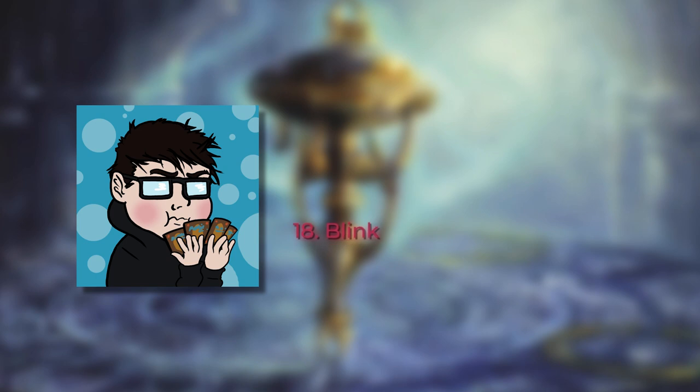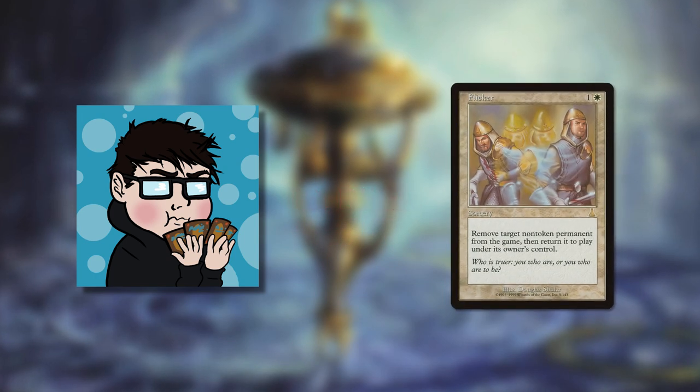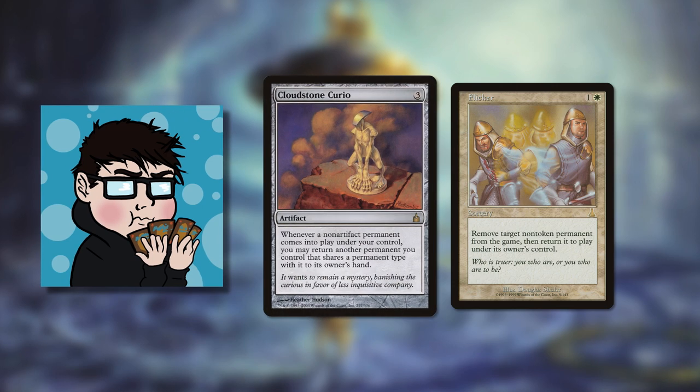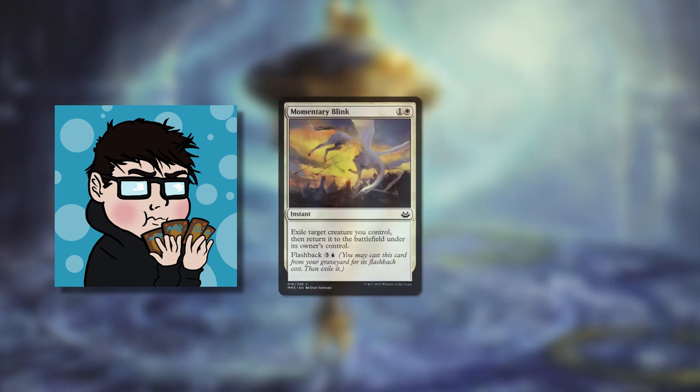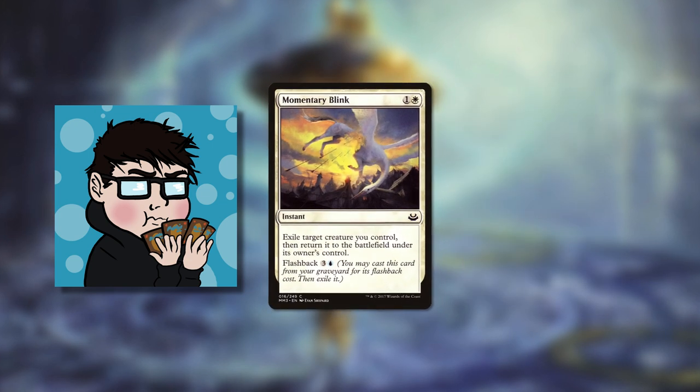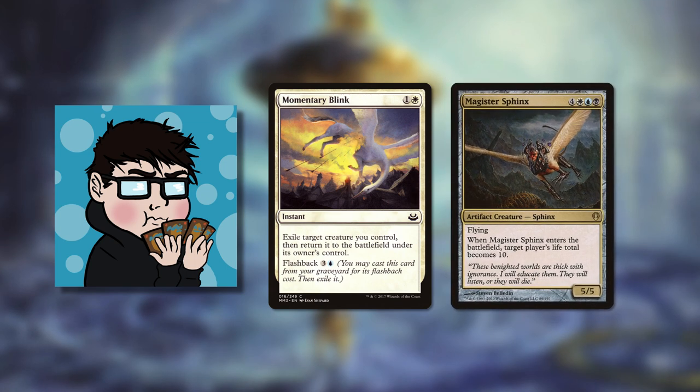Blinking refers to a permanent being flickered or removed from the battlefield and then returned. It's different to bounce effects as you aren't recasting the card — it's simply re-entering the battlefield. Almost all blink cards say that a card is exiled and then returned to the battlefield. The point of this archetype revolves around having powerful enter the battlefield effects and being able to get recursive value from utilizing them multiple times.